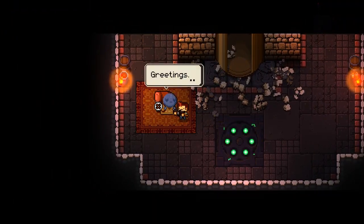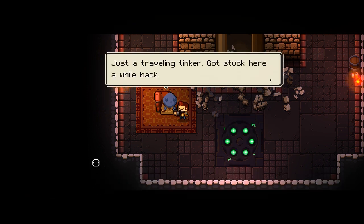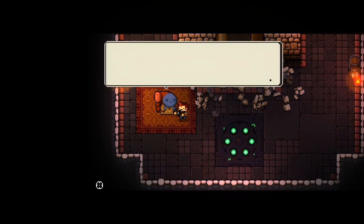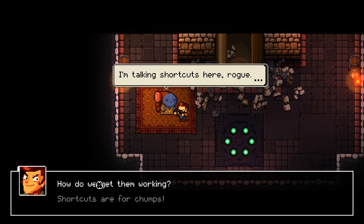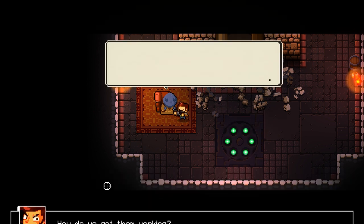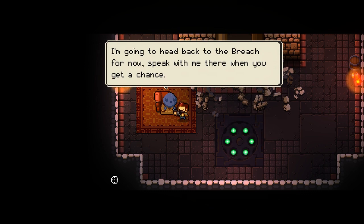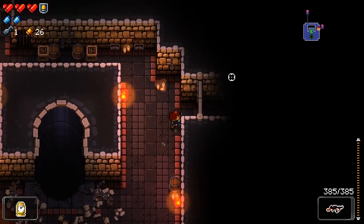Who are you? What is this? What can I do for you? 'Just a traveling tinker. Got stuck here a while back. Thought I might fix these elevators to kill some time.' The elevators only go down one floor at a time right now. With the right equipment, I might be able to configure these to reverse multiple floors — I'm talking shortcuts here, rogue. Gotcha.